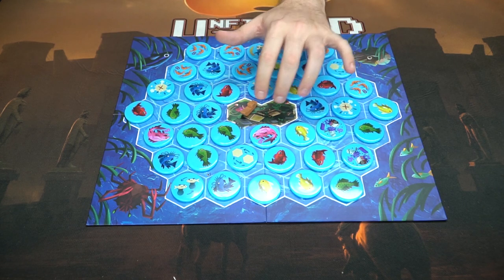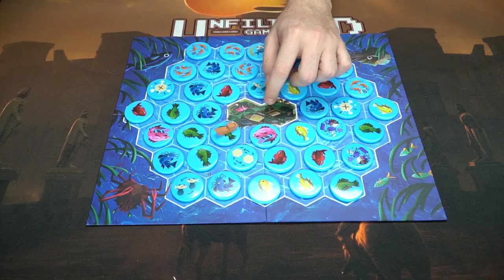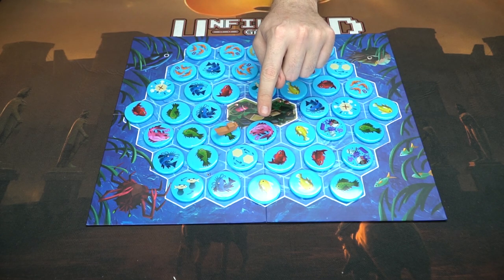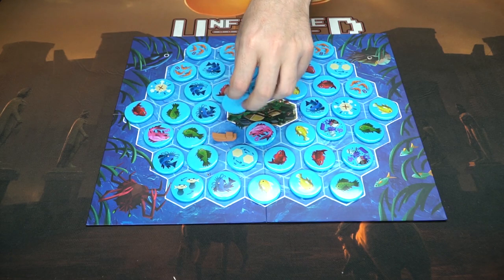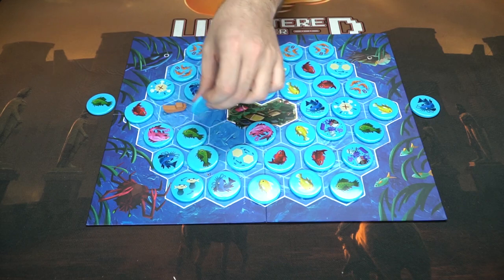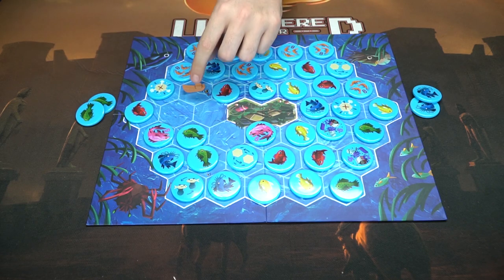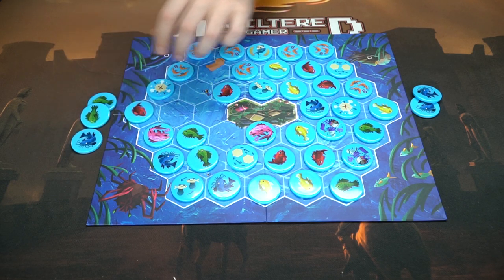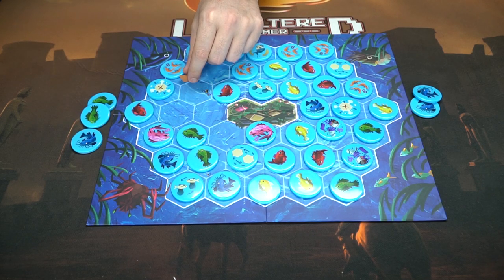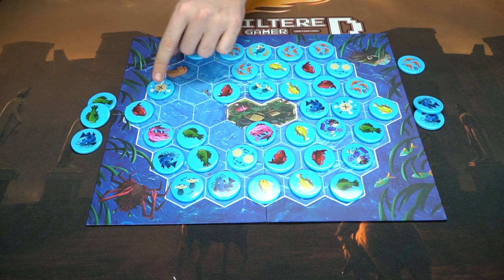So I go first and you choose which side I start on. I can move to any adjacent space provided there are no limitations — that's the one main limitation in the game. I'll take this green fish. Then you'll take your blue. Then I want another green one, you want a blue one. Now I can take any of these four, so I'll take a blue one to stop you from continuing to get blue — and in case you get the doubler, my blue will be worth more. Maybe you want to start gathering shrimp over here.